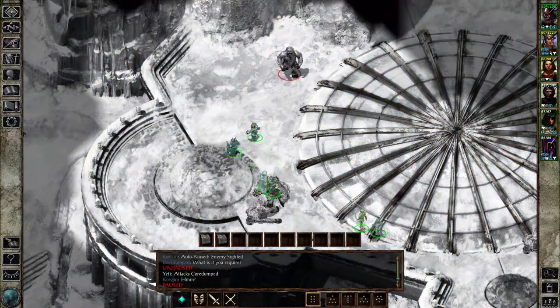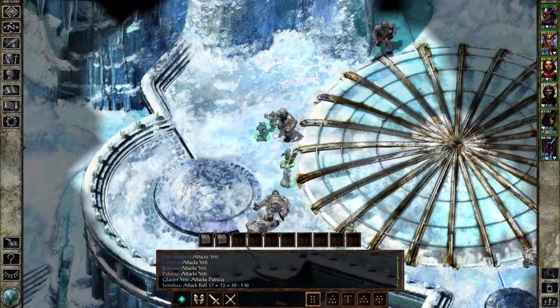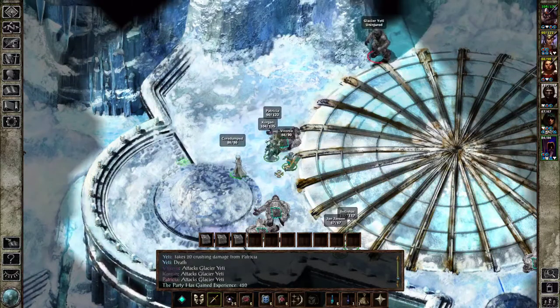2000 experience per enemy right now is pretty good. Let's get Detect Illusions all leveled up. I think this went up because he got an extra dexterity point. I'm gonna go for set traps, because we have invisibility spells so I don't really need to rely on his stealth. There's a lot of them — this one was only worth 1000 because he's a simple Yeti.